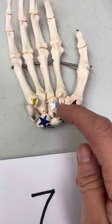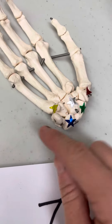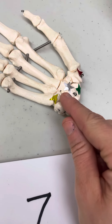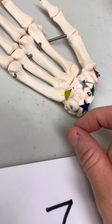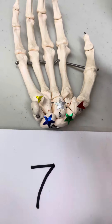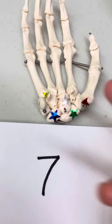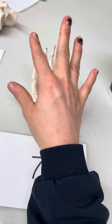The silver is going to be your capitate. The blue is going to be your lunate, and the gold is your hook of your hamate. Again, bony landmark here and not just the bone. You're not going to be flipping the hand over — you need to be able to recognize your carpals from both the palmar view and the dorsal view.